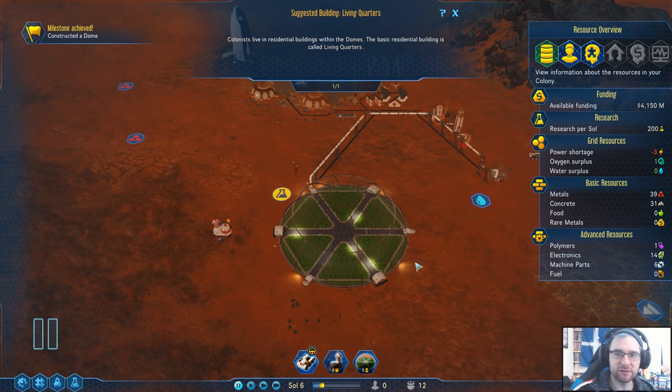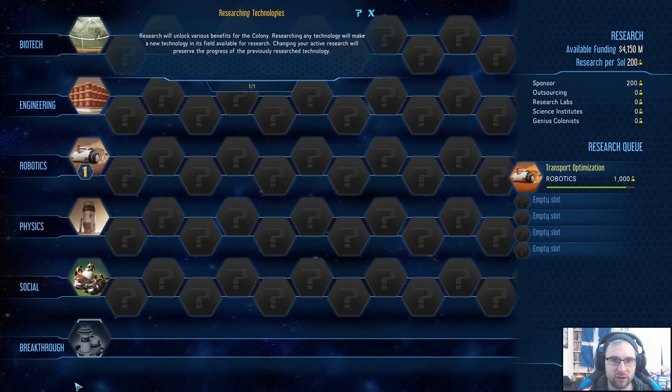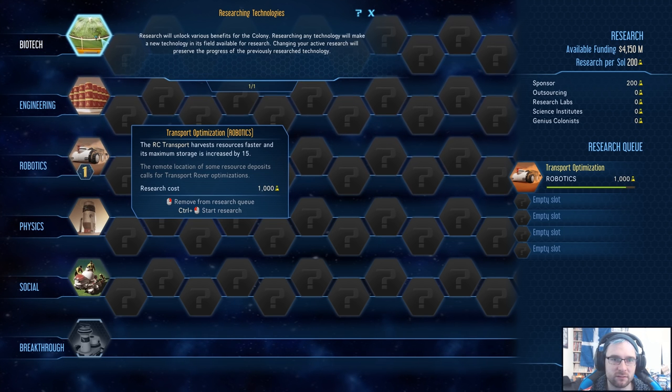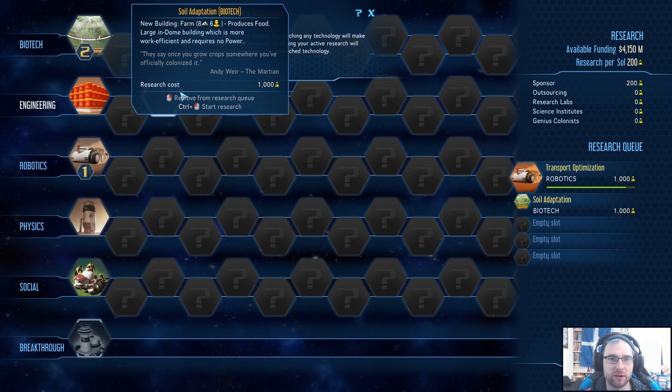Colonists need residential buildings to live inside the dome — yeah, because they need all these things. Sol adaptation produces food, large dome which requires more work. Okay, we'll do that next.